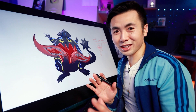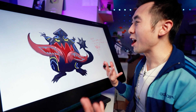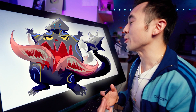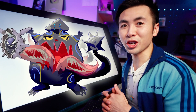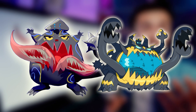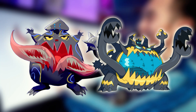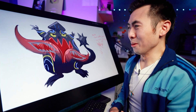Let me explain my concept before I see it. This is Guzzlord — kind of this tribal, fun, psychedelic from the depth of the ocean. With the two tongues, this is where he eats. Oh shoot! Dude! It's not bad. This is like a pre-evolution — like, this evolves into this. Oh my god.